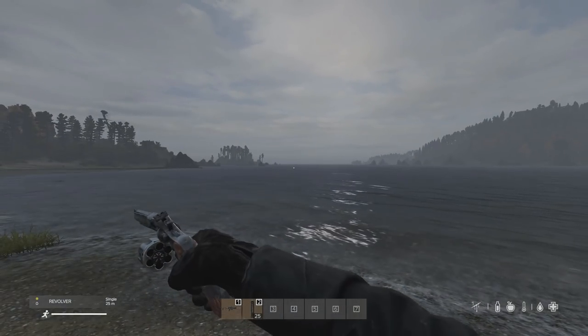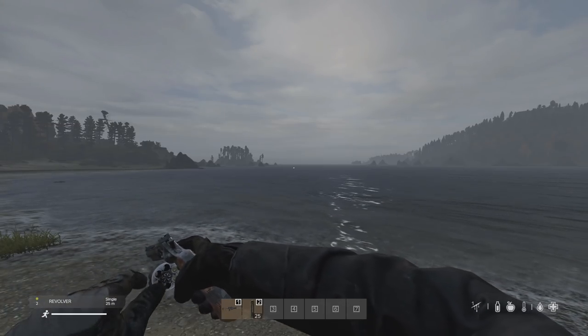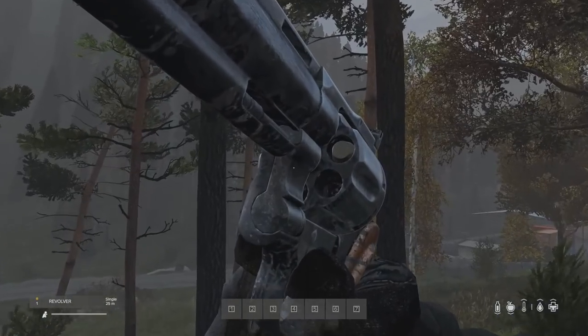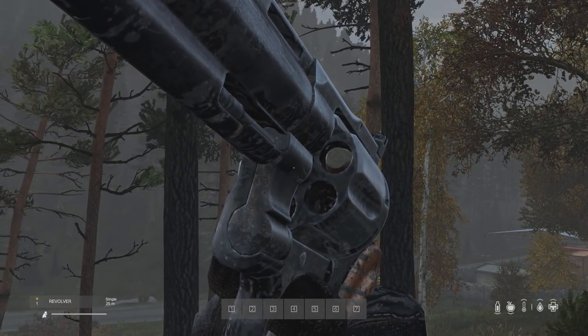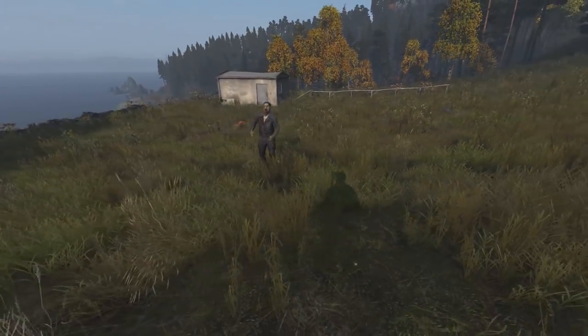Firing the Supersonic .357 round, it holds a maximum of 6 rounds in an internal magazine or cylinder, allowing you to load one round at a time if you desire. As the weapon fires, the cylinder rotates and you can see which cartridges have bullets and which ones don't — a pretty cool feature or bug.